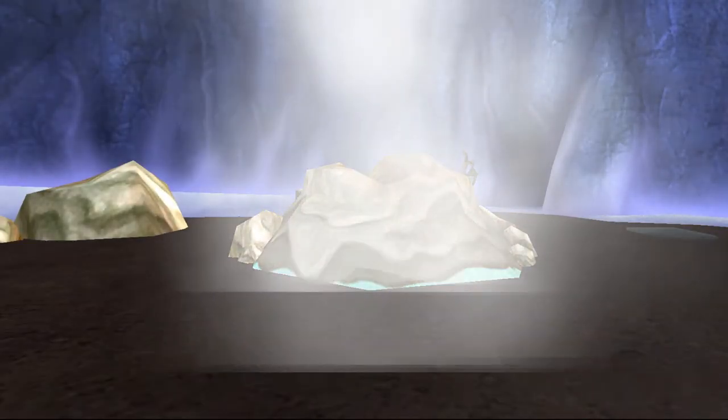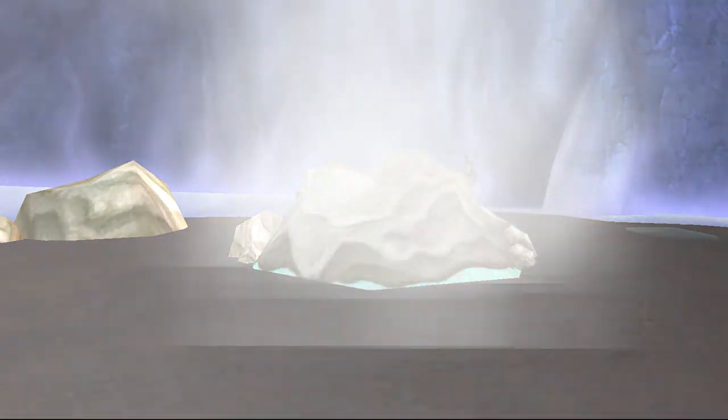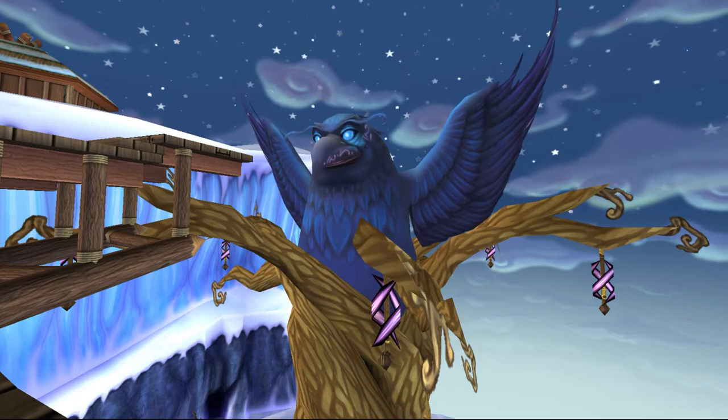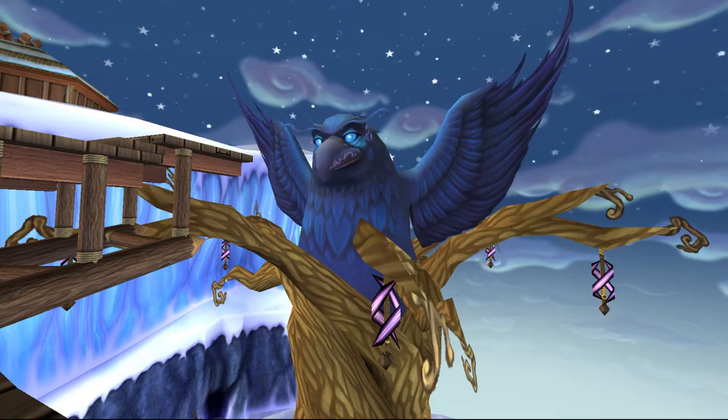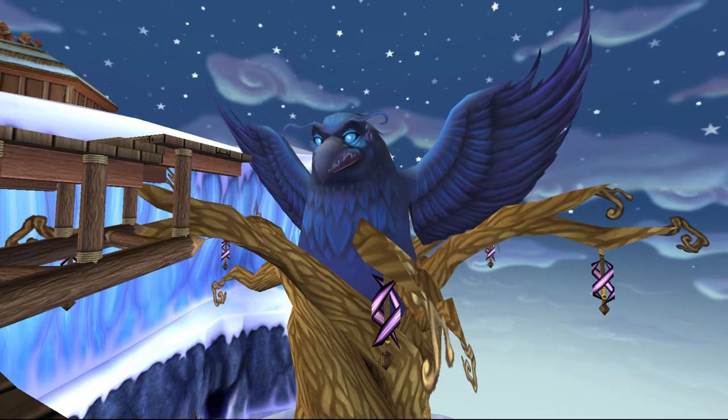We gather geyser water to unfreeze the Thane. He sends us to Grandmother Raven — a being older than the Spiral and the one who gifted Bottleby his eyes. In a twist, we learn that Grandmother Raven is the narrator that we have heard throughout our adventures.